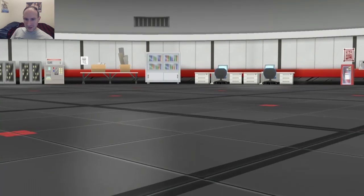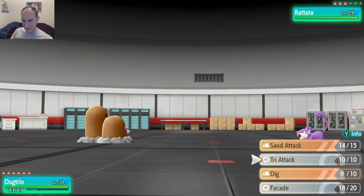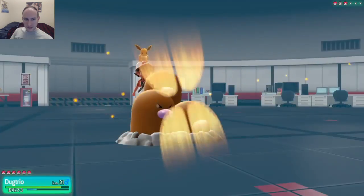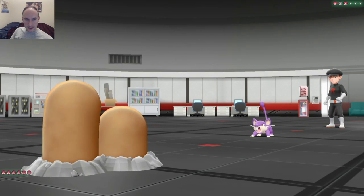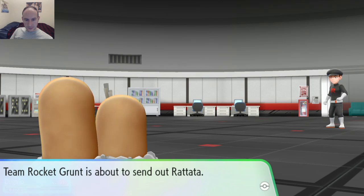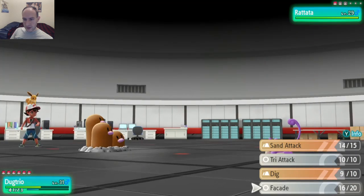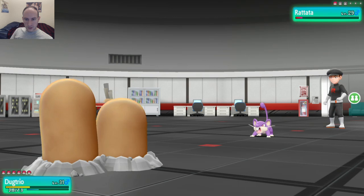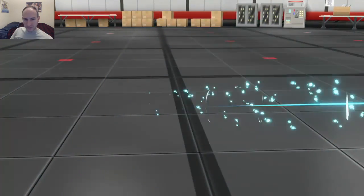Rattata — a level 29 Rattata. I can't imagine it's gonna be very strong, so I'm just gonna use Facade to kill it. Hyper Fang — I'll use Facade. Sucker Punch. See you later, Rattata. Another Rattata — about the same strength. Crunch, crunch. And that's it for that Rocket Grunt. Dugtrio, you did a good job, dude.